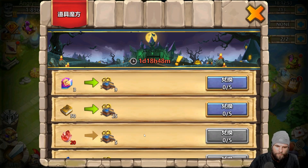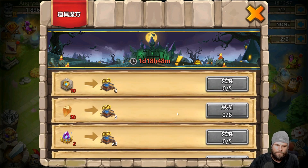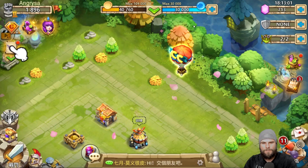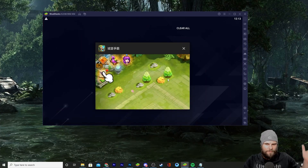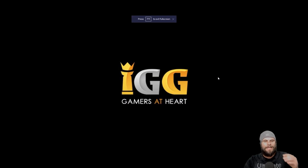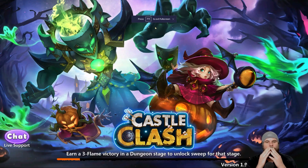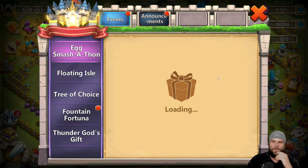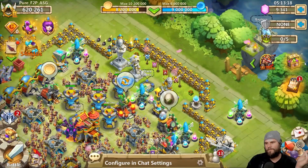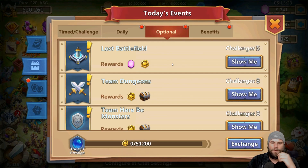All this prestige put together is 54,000 prestige, which isn't a lot — especially when they say it's the new balloon event and to go sell your precious resources. Even though it's not much, if you're free-to-play, this event would probably help you out with 54,000 prestige.